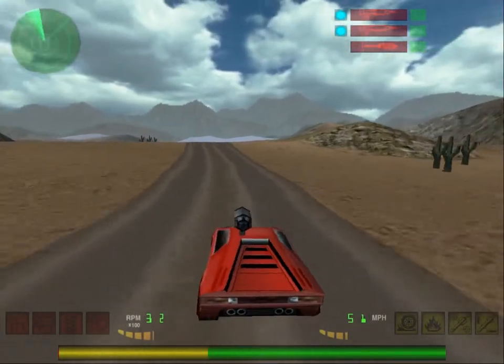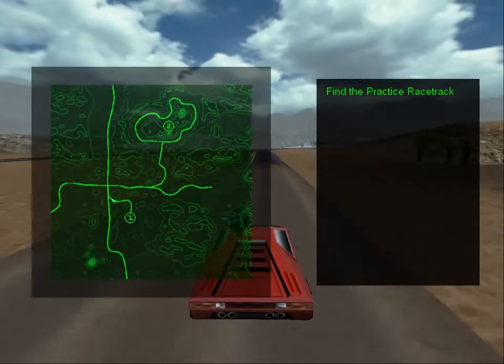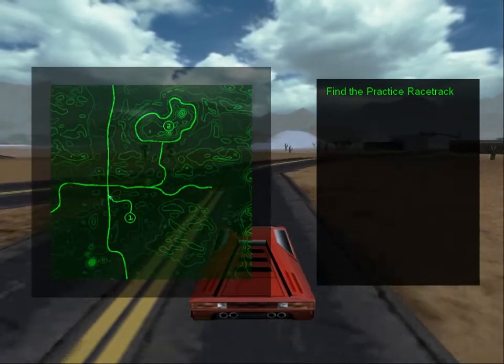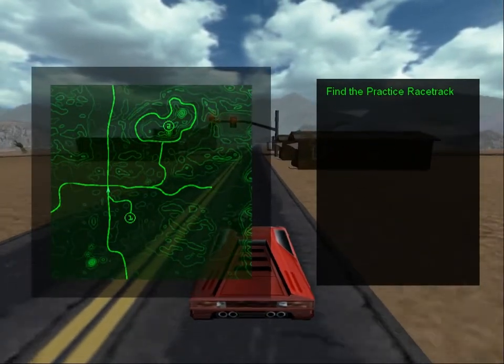The next necessary skill to auto combat is finding your destination. You will do so through the use of a map and landmarks. To display your map, press the M key. Now look at the map — the identifier on the map shows your position. With this identifier and surrounding landmarks such as road signs, intersections, and towns, you can determine your location on the map.